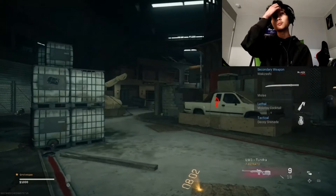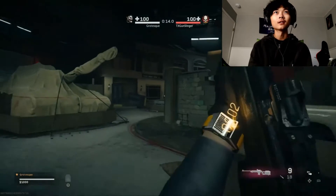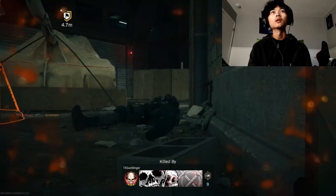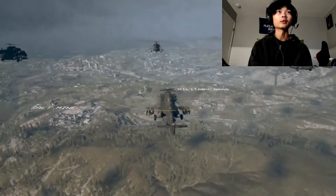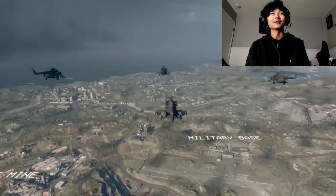Alright, let's see if we win our duologue match. We got a Tundra and the Wakazachi. I don't know, man. All right, here we go, we're dropping into the next match. We're literally gonna jump as soon as we're able to. I don't care, we're jumping in. We're getting straight into the action. I just want to see how long we can survive like that.